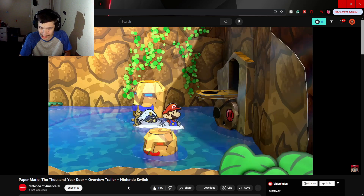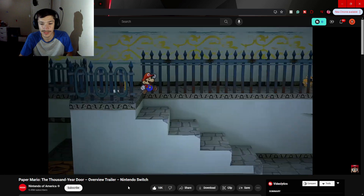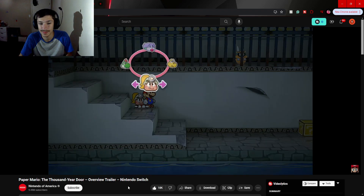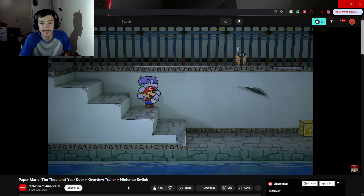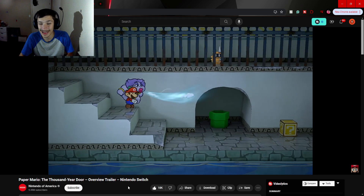Other partners with vivacious personalities will also join the party. Swap partners when the situation calls for it and use their abilities to progress on your journey. That's sick — I'm loving her.